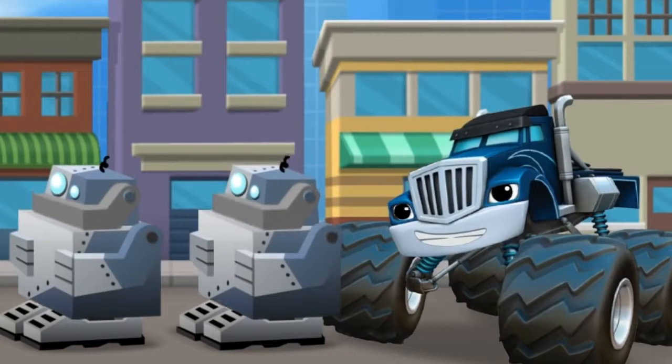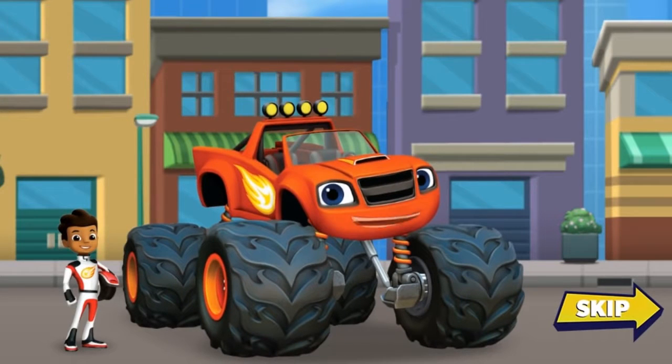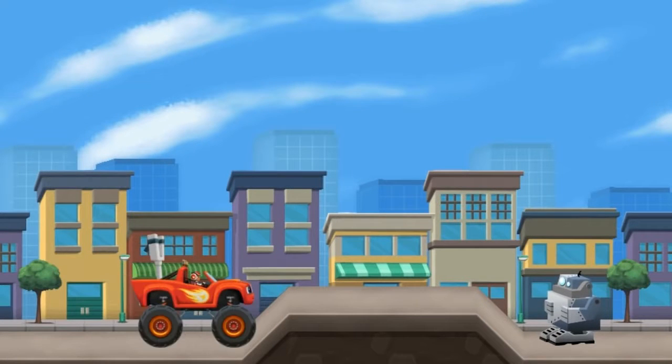Uh-oh! Crusher made some blocker bots to block us from getting to the tools. Wait — I know! The blocker bots don't work if they get wet. So let's turn me into a slingshot and blast them with water balloons. All right, I'm a super slingshot monster machine! We need to get past those blocker bots to get to Gabby's tools. Help me choose the right trajectory to launch the water balloon — click on my slingshot! Move your mouse up and down to choose the trajectory that will make the water balloon hit the blocker bot.